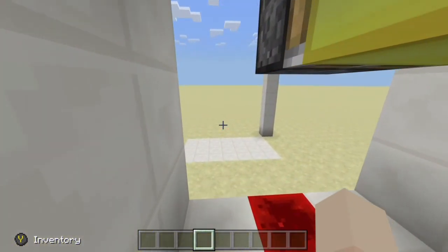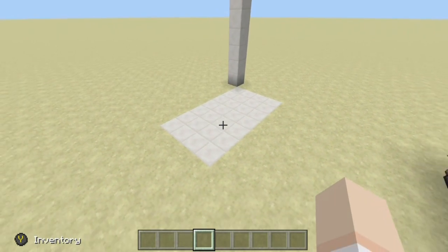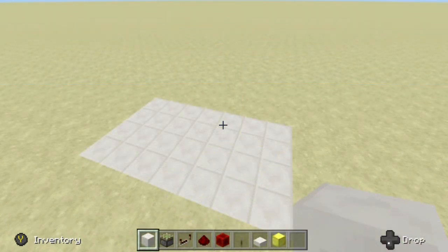Open the door here, come on through. The area we need for today's build will be a 4x7 area with 9 blocks in height. The first thing we want to do is build up our frame, and then we want to lay out our sticky pistons that are going to be for the outside edges of our door.